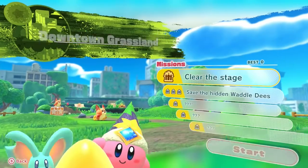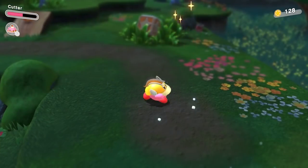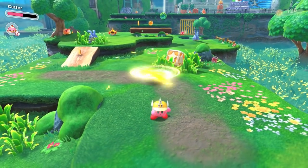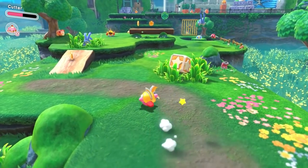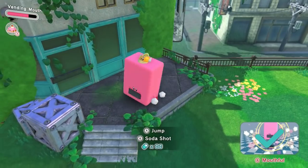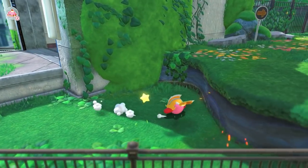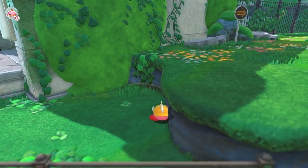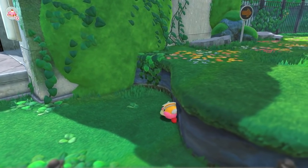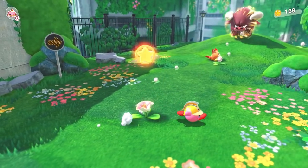Let's get into the first real level: Downtown Grassland. Here we try out Cutter, which proves disappointing in the jump replacement department. We come across a vending machine briefly, but not much comes of that. We then come across a ledge too high for us to dodge up — it's at times like these that you really wish you hadn't abandoned Sword earlier. But actually, if you get the right angle right near the edge of the world, you can make it up.